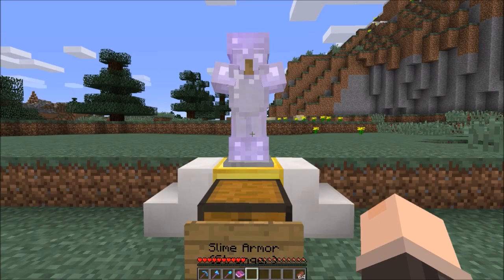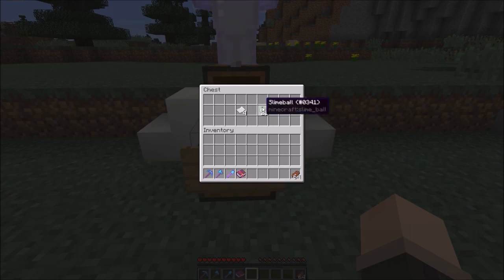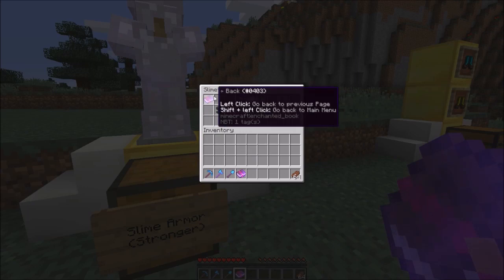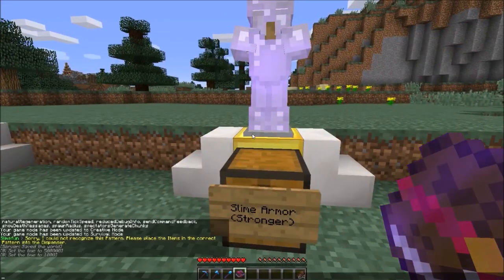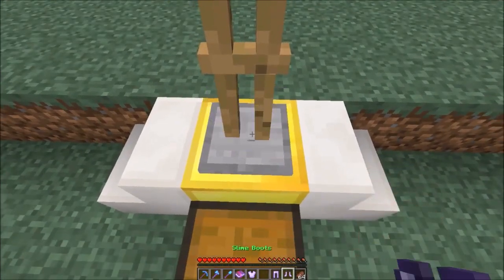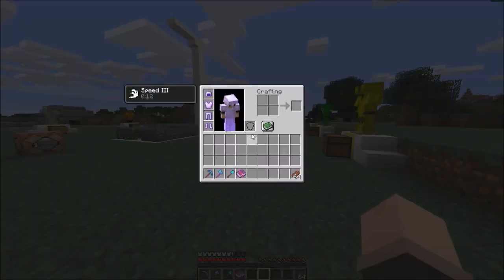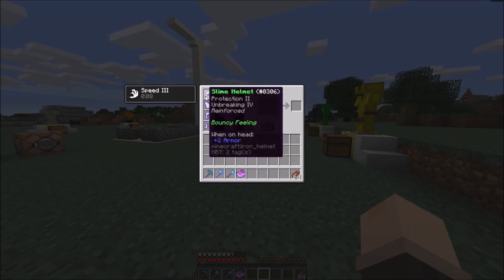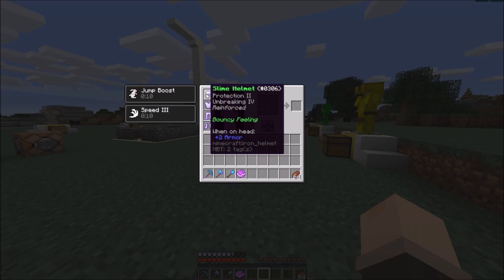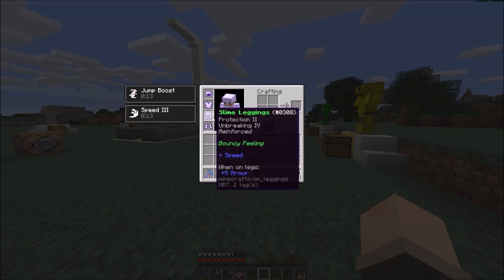The fourth armor on the list is Stronger Slime Armor. It's made using 4 steel plates and 24 slime balls for the full set - you can see the crafting recipes in the guide using /sf guide. Stronger Slime Armor is basically the same as Slime Armor but made with iron. It gives the same amount of armor bars as iron armor, and also has Protection II and Unbreaking IV.